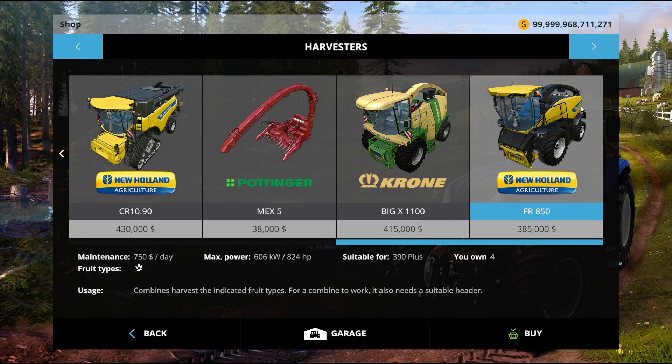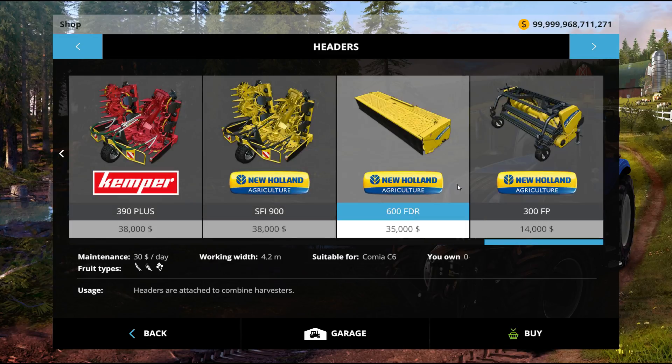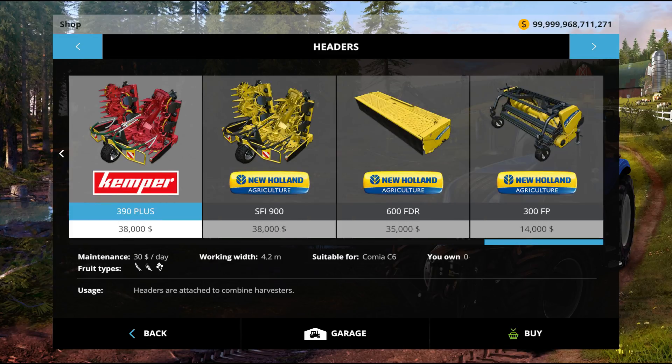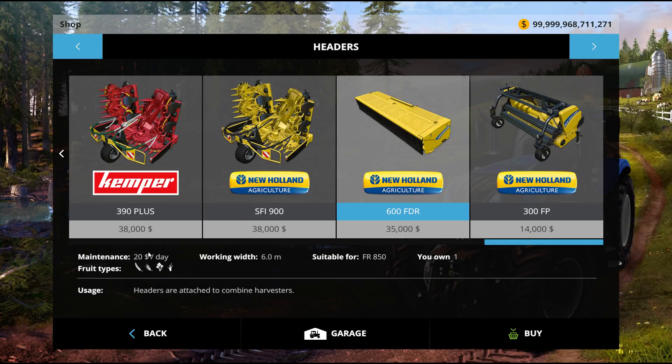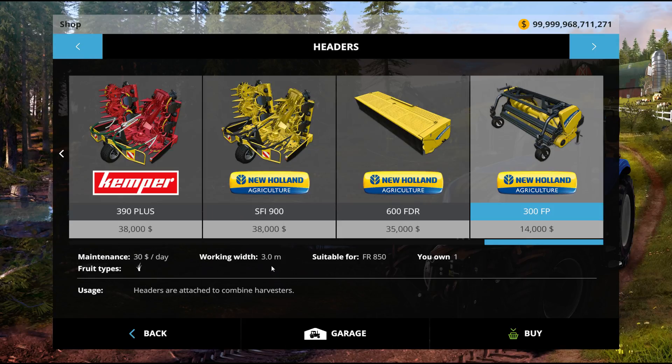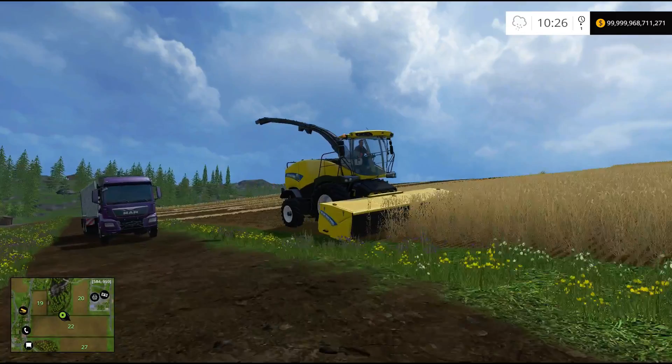It comes with these weird looking heads — I don't know why. Both are nine meters, they both just cut corn, both 18 a day, same price. It also comes with the all-crop grass head at six meters, and the best one — the straw head for picking up windrows. Let's take a look at it; it's right there, and it's already hired too.